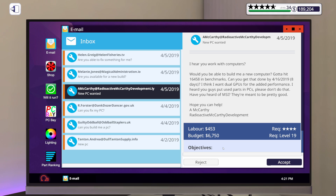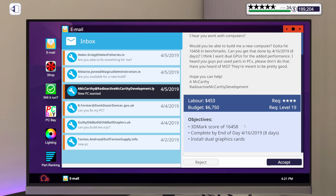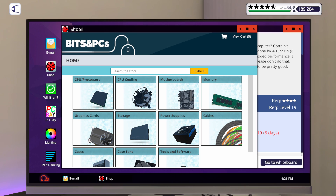Maybe they're not using it for gaming — there are other things that multiple GPUs will do other than just game. The email also says: I heard you guys put used parts in PCs, please don't do that. Have you heard of MSI? They're meant to be pretty good. So, a 3DMark score of 16,458, two graphics cards, and they want MSI stuff. We're going to accept that one, get the shop opened up, get some parts for this build put in the shopping cart, and I will be right back.